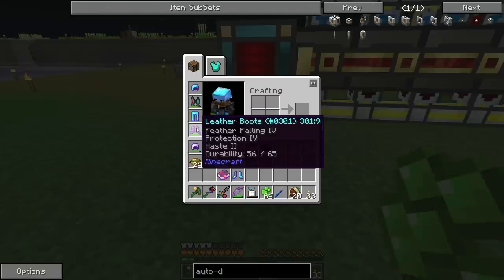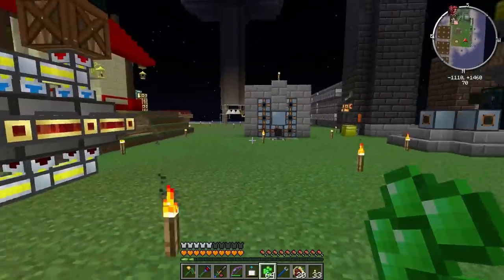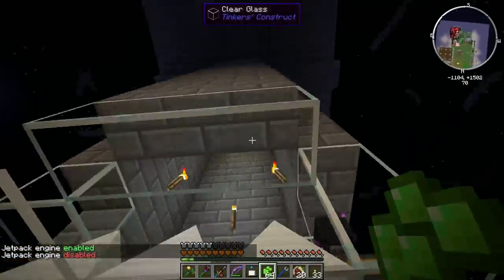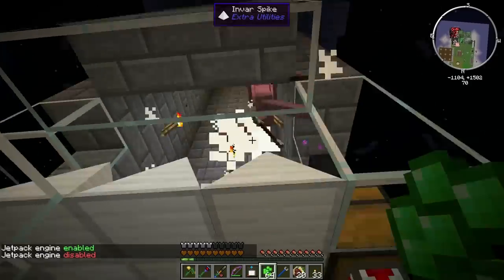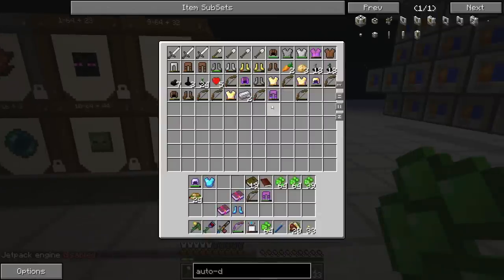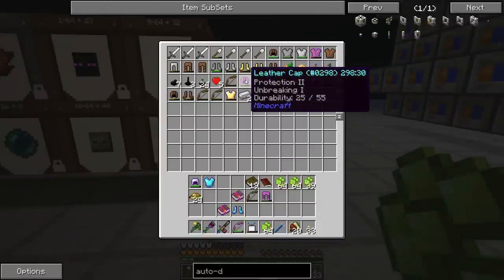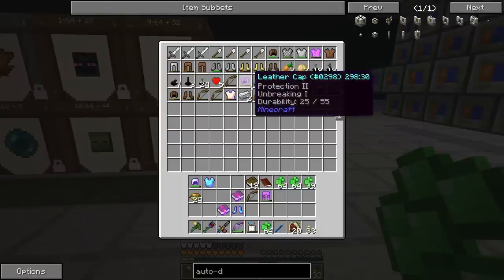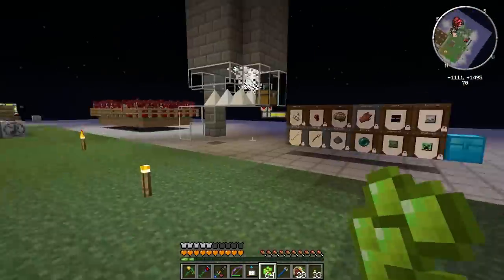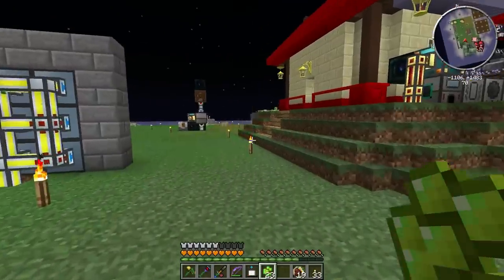Now I can put Unbreaking on the boots too. I also want feather falling, and haste would be awesome so I can move a little faster. I'm going to continue messing with the auto disenchanter and try to farm some good enchants from mob drops. I know I've thrown away lots of good enchants just by combining stuff — I wish I'd thought about the disenchanter earlier. Let me finish disenchanting and enchanting the diamond armor.